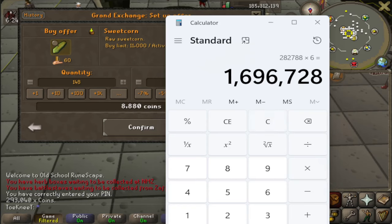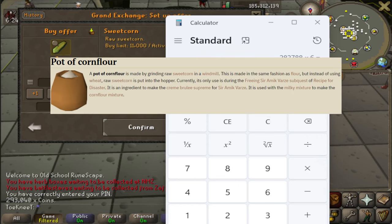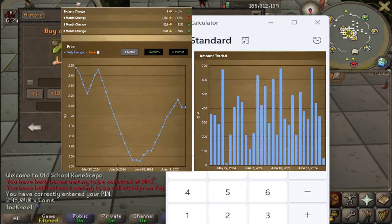Before you freak out about this being a 1.7 mil GP an hour profit — listen up. You're going to crash the price of these. A few of you might get lucky if you watch this and do it right away, but currently there's only one use for these: freeing Sir Amik Varze in the sub-quest for Recipe for Disaster. It's not really a hot ticket item in the GE — nobody's really buying them. They're at this high price because nobody's making these, so you might get lucky.